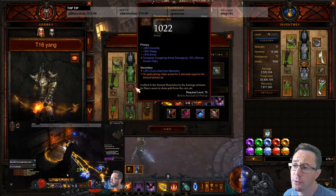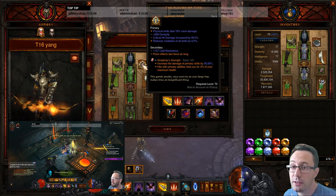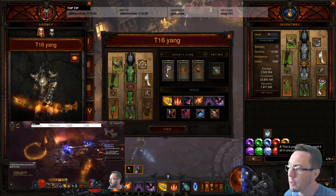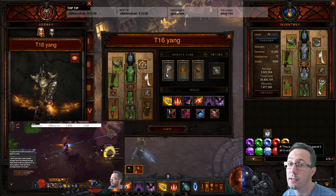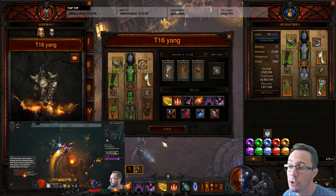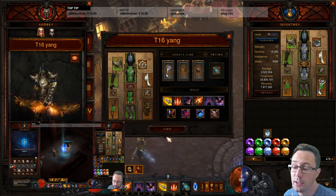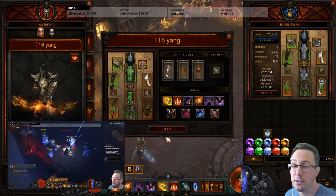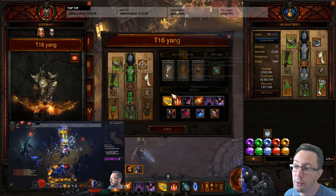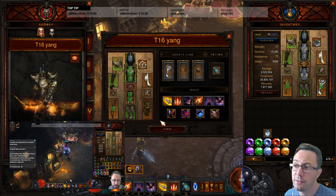Another consideration is gold find. You get a lot of gold with Boon of the Hoarder and Gold Wrap, which rolls gold find on the secondary. Flavor of Time and Akimbo can give up to 100% extra gold. You can try to work a green gem into the helm. I'm actually generating more gold per T16 than I'm spending in rifts. You want to empower your rifts — every time you don't empower one, you're losing a potential gem level.